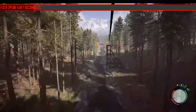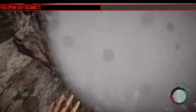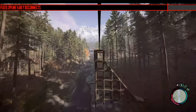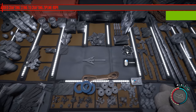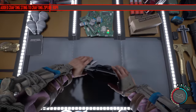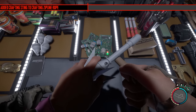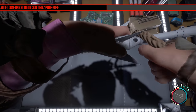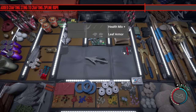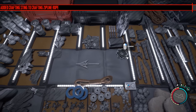They've apparently fixed zipline early disconnects. I don't know if this includes the bug where you just stop and fall off just before reaching the end — which causes a lot of damage from a zipline tower. They've also added a crafting sting sound to crafting zipline rope, which before made no sound whatsoever. It's probably the most epic sound out of all the crafting stings.